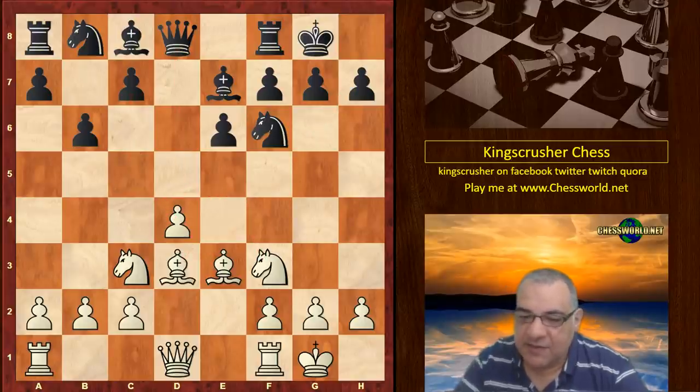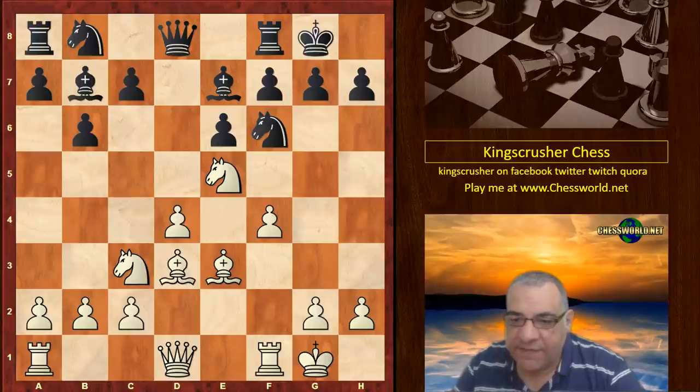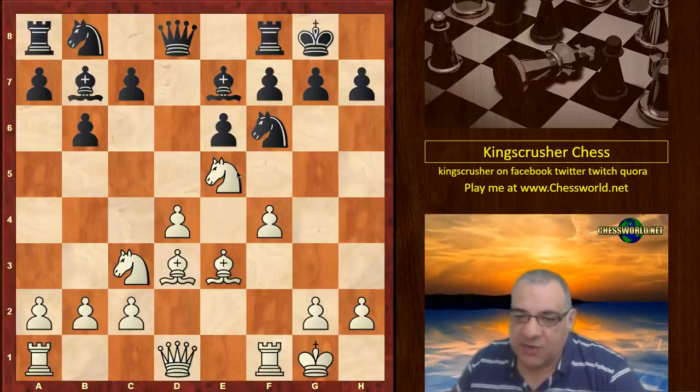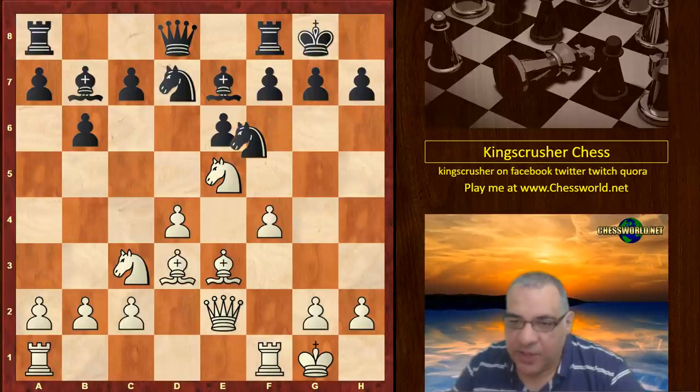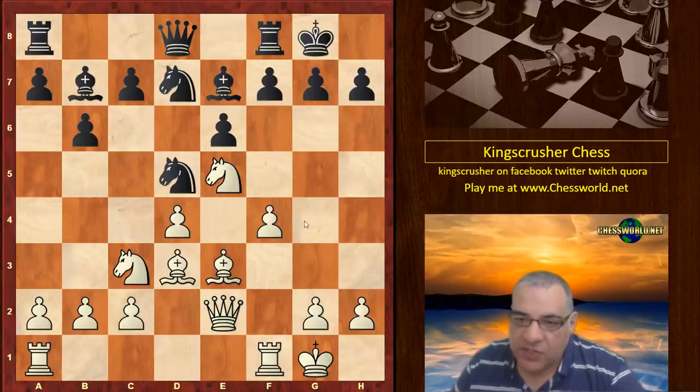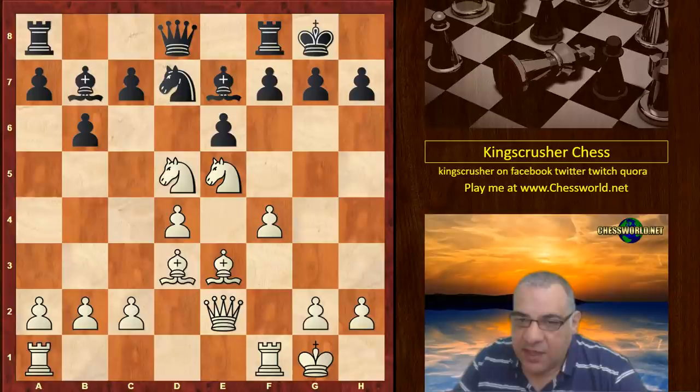We have b6, Ne5, then Bb7, and now the move f4. White is taking perhaps some risk on the light squares, but Tarrasch once said a knight on e5 in the attack plays itself. Is that the case here? Nbd7, Qe2, Nd5 — which means the h7 soft spot is slightly more vulnerable than it was. Nxd5 and now we have the move exd5.